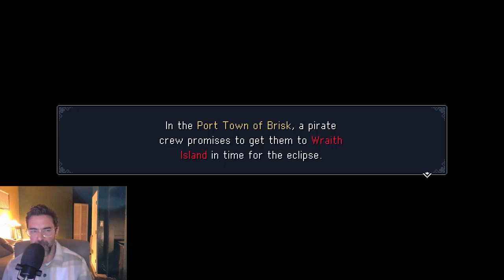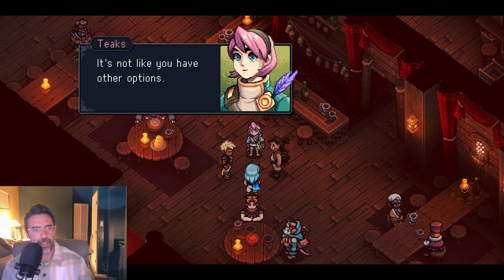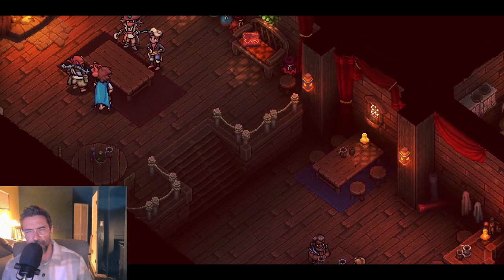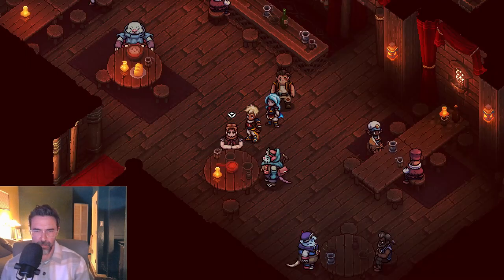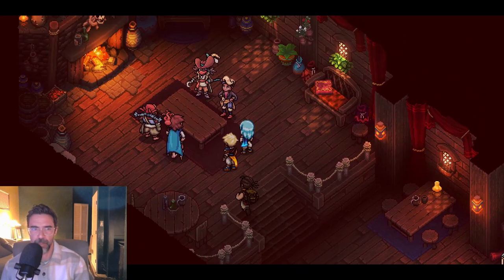In the port town of Brisk, a pirate crew promises to get them to Wraith Island in time for the eclipse — on one condition. He better not ask us to do something illegal. It's not like you have other options. Still, making a deal with pirates — they seem nice enough to me. Alright, here goes nothing. I don't want to talk to everybody right now — you know how these RPGs are.